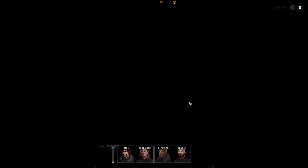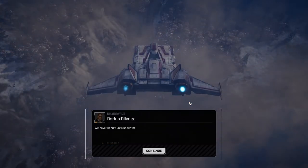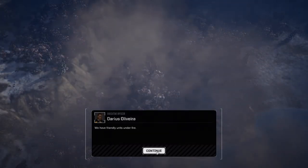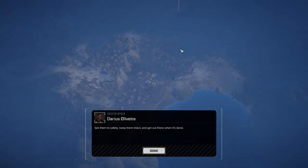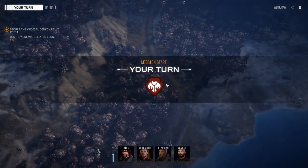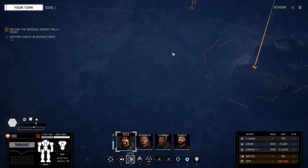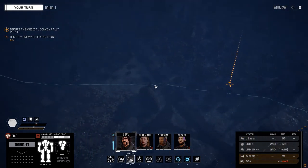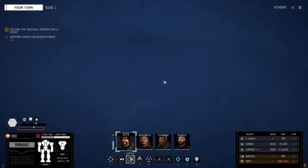Okay, here we go. Friendly units under fire - we've heard this story before. Move to their position, provide support. Is this literally the same map as last time? It might be. I can't tell. We need to go and capture that point there - I guess that's where the enemy probably is. We'll probably escort them up this road here or something like that. There's a landing pad up there that I just briefly saw.